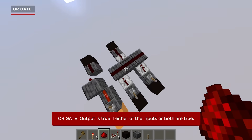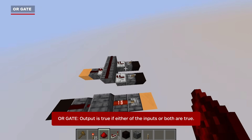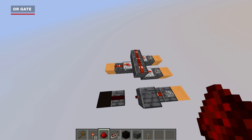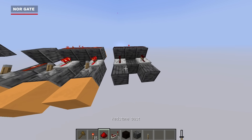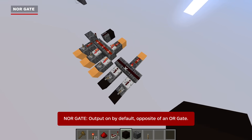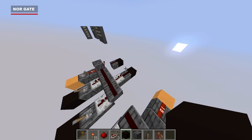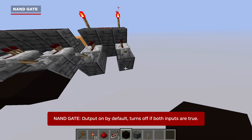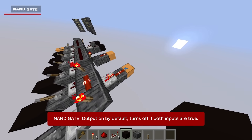Next we're looking at OR gates, which have two inputs and one output. The output will be true when any one of the inputs is active, or if both are. We can create other gate types by adding a NOT gate on either the inputs or the output of our OR gate. Putting the NOT gate on the output of the OR gate gives us a NOR gate, which has its output on by default — the inverted logical output compared to our OR gate. This means the output will be off whenever any one of the inputs is active or if both are.